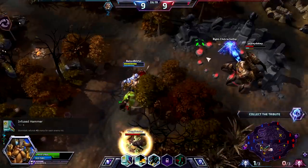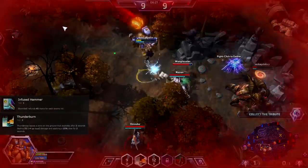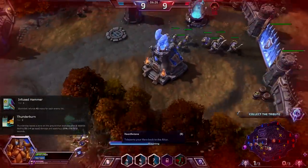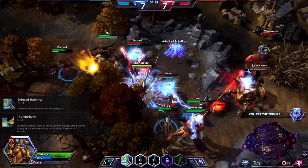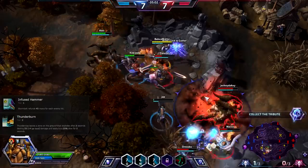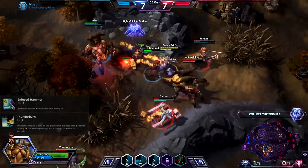At level 4, go for Thunder Burn. This talent boosts your Thunderclap ability, giving you a second, smaller Thunderclap after a short delay in the same area that does some damage and slows the target again. The damage is minor, but the second slow can really make a difference in fights and chases.